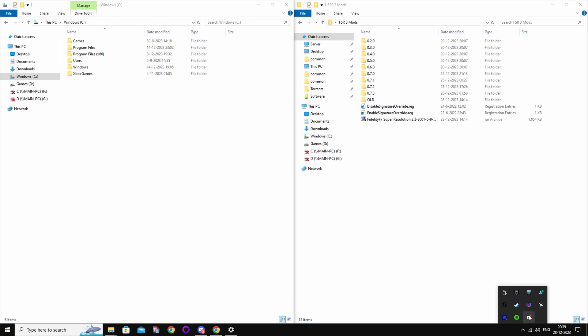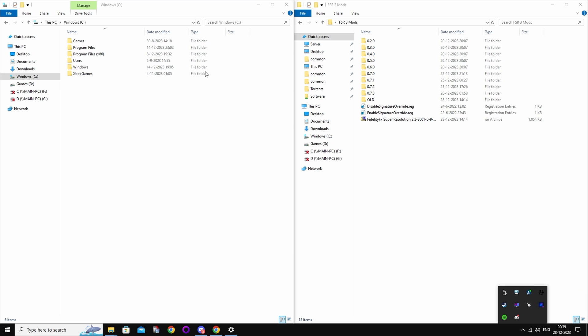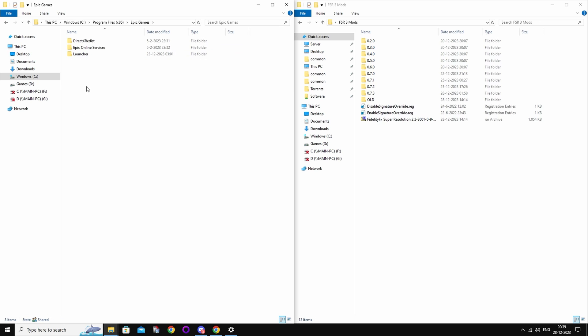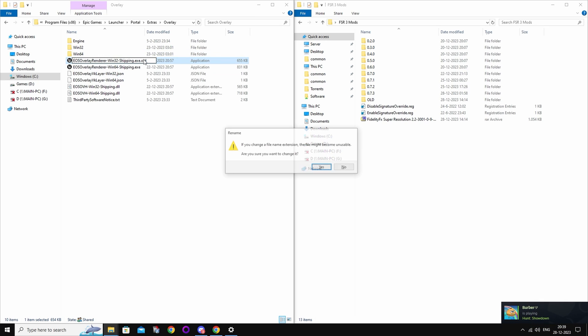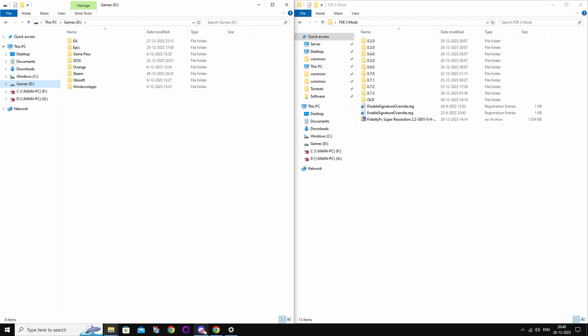First, close out of Epic Games Launcher. Then go to Program Files X64, Epic Games, Launcher, Portal, Extras, Overlay. Rename both of these executables to .old, or whatever you want. Basically what this does is it disables the Epic Games Overlay, which will result in a crash if you install the mod.